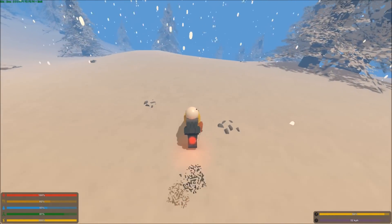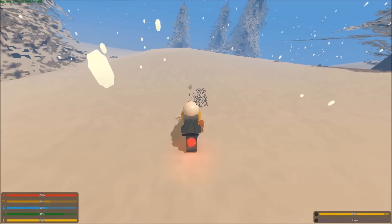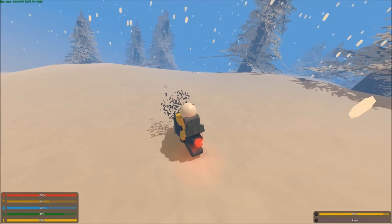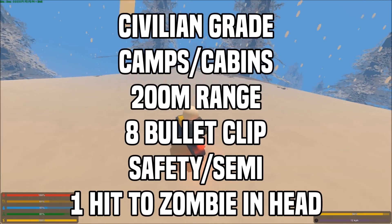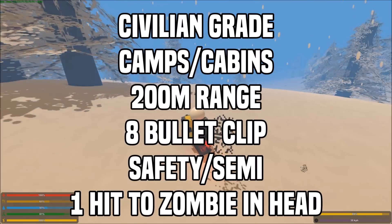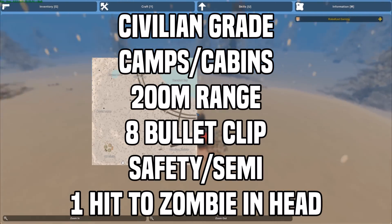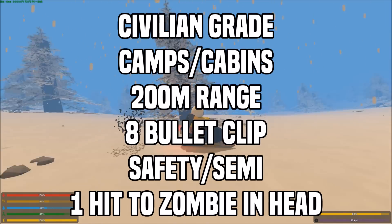The next gun is the Hawkhound. The Hawkhound and the Schofield are actually pretty similar — there's not much different about them, especially on the Yukon map. The Hawkhound can also be found in camps and cabins. It is a civilian-grade rifle, so it takes civilian ammo, and it has an 8-round magazine. It has a range of 200 meters and 2 modes — semi and safety. It's a 1-hit to the head, 2-hit to the torso, and 3-hit to the arms and legs for a zombie.